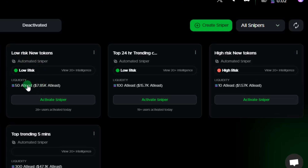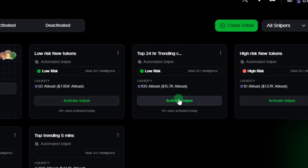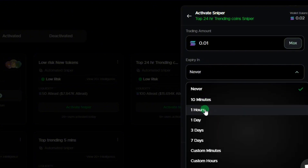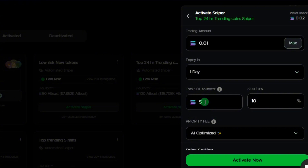One bot is responsible for trading projects with at least $7,850 worth of liquidity — that's 50 Solana. Another is responsible for trading projects with at least 100 Solana in liquidity, which is about $15,700 at current Solana prices. The 'High Risk New Token' bot will be sniping new tokens with lesser liquidity. To activate any of the bots, click on 'Activate Sniper' and you can set the maximum amount, expiry time — now, 10 minutes, one hour, or daily.